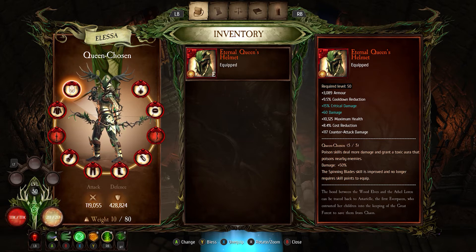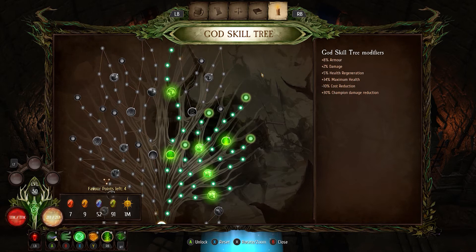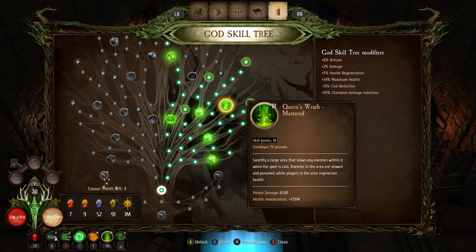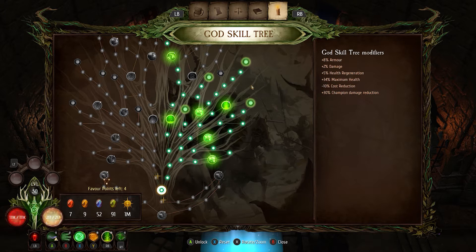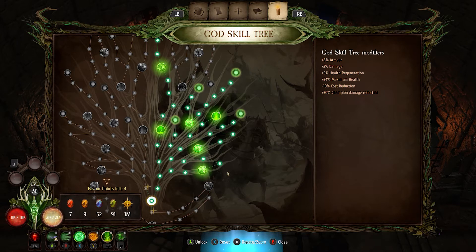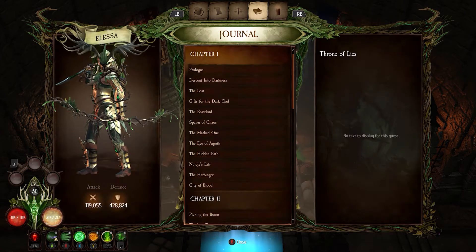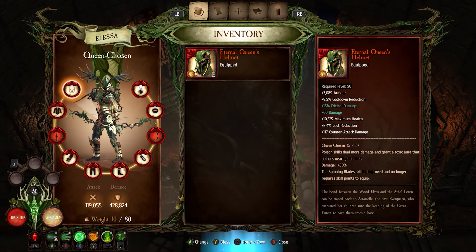With Alessa, I wanted to create a more tanky, more sustainable build. The way I did this is, first of all on the god tree, I specced out the right side. I focused on getting the Queen's Wrath mastered skill and the Blessing of the Forest mastered skill, because I was looking for more sustainability. I had the left side of the tree specced and was doing a lot of damage, but I was a glass cannon — any hit would just kill me.